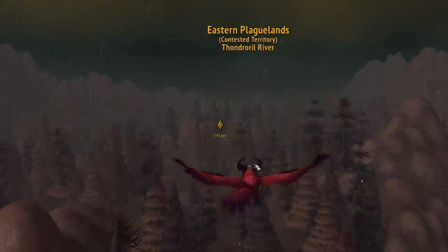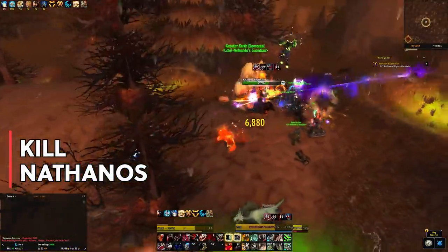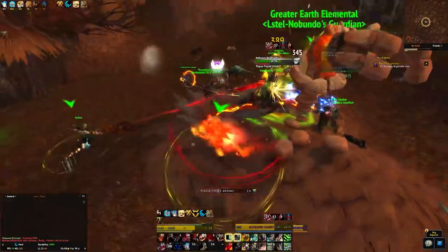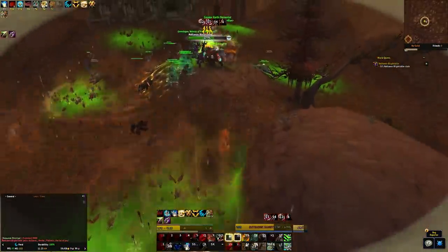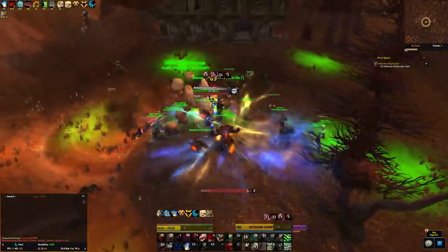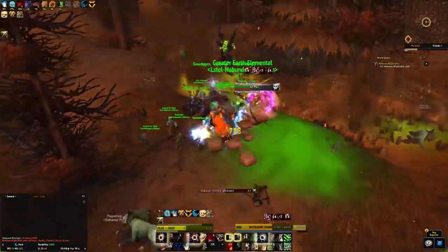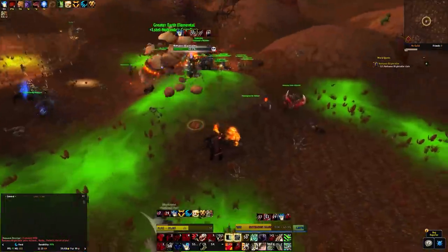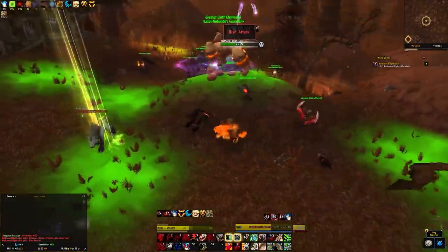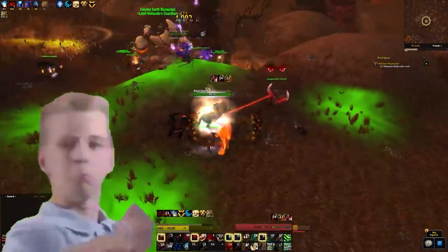One thing you absolutely must do is go and kick Nathanos' ass. You can do this as Horde — I didn't test it as Alliance on the PTR. You get a quest from Orgrimmar, basically go and find Nathanos hiding at his house, and kill him. He's a bit of a pain. You'll need a big group to do this since he's pretty much a raid boss. Once he's dead, do a little cheer and a little dance. We'll just send him to the Shadowlands where we'll probably have to deal with him again anyway.